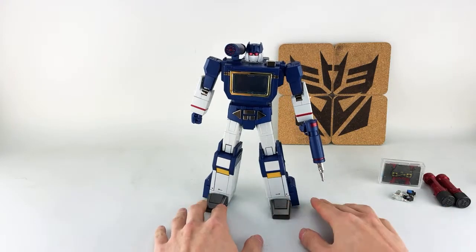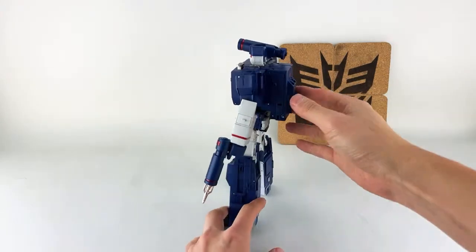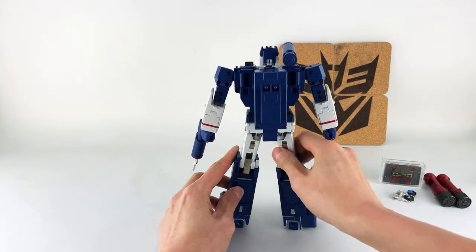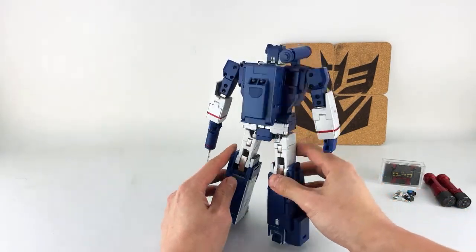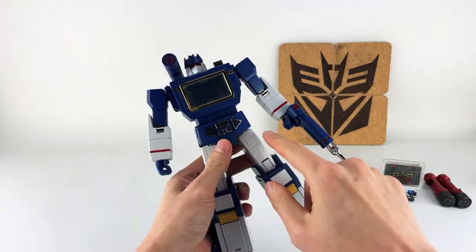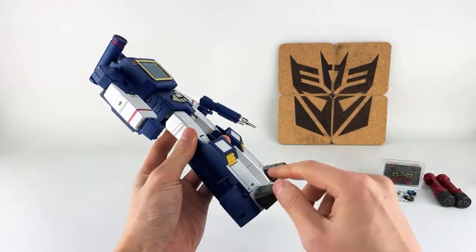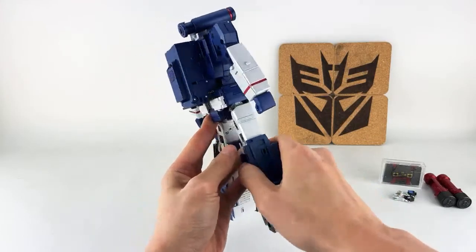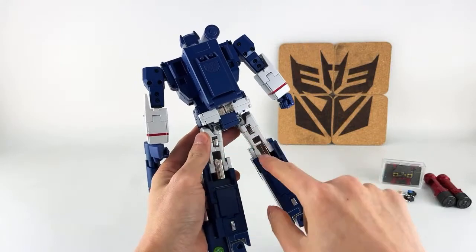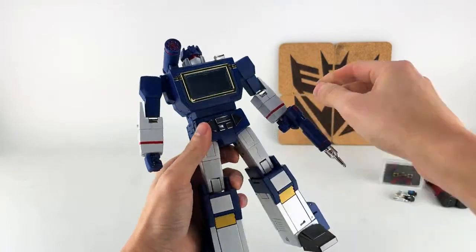Let's do a quick 360 of him first and then we'll do some quick comparisons. As you can see, he looks really fantastic. I was actually worried about the blue color — it looked a little bit too light for me. But after having him in hand, I think the blue is really spectacular looking. There's a lot of nice die cast. His thighs are mostly die cast; he has some die cast on these toes.